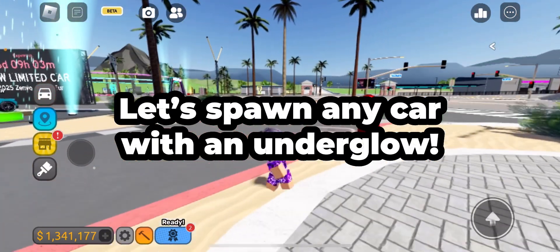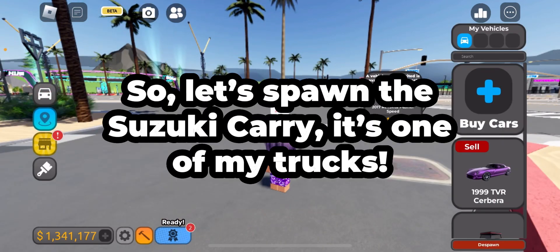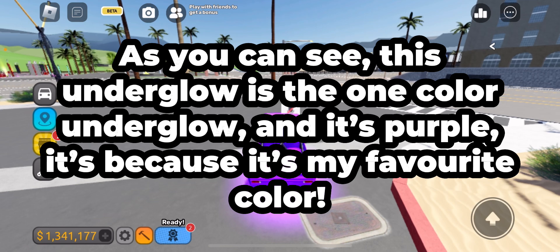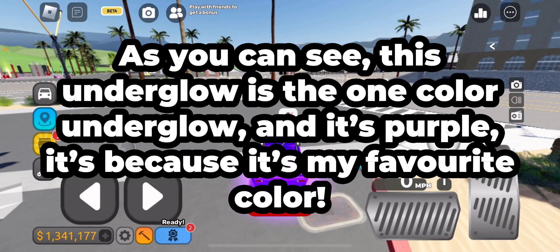Let's spawn any car with an underglow. So let's spawn the Suzuki Carry — it's one of my favorites. As you can see, this underglow is the one color underglow and it's purple because it's my favorite color.